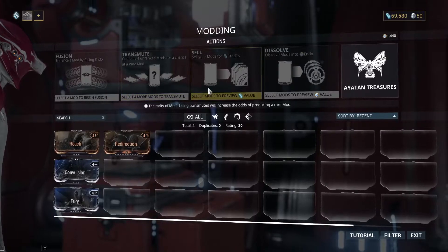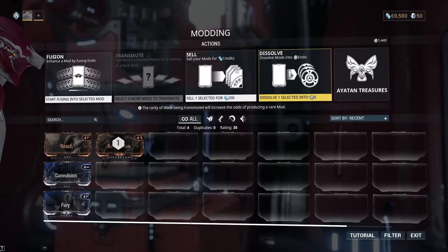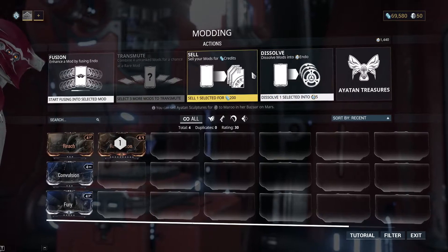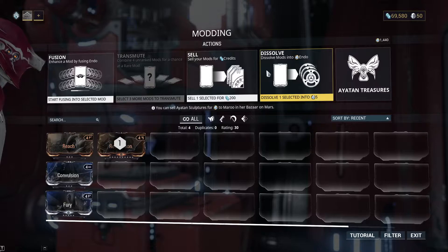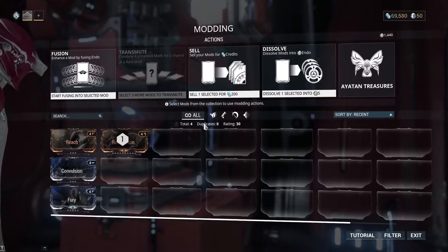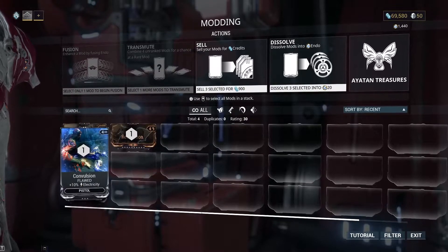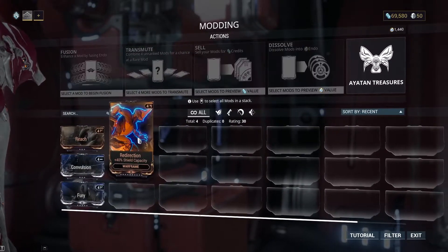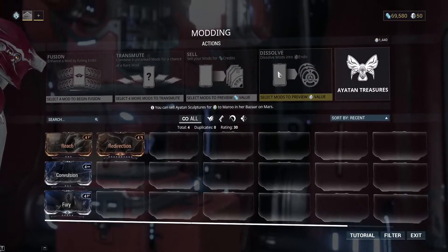For brevity's sake, I'm going to put sell and dissolve together, and say that there will come a point where you have far too many excess mods, often copies of what you already have. At this point, you will want to consider getting rid of some of them. Selling mods gives you credits, though it is almost always not worth it. Endo is a far more valuable currency since it directly upgrades the mods you have. Credits are plentiful in this game; Endo, not as much, especially in the beginning where your collection methods are limited.